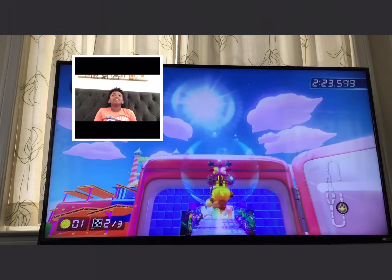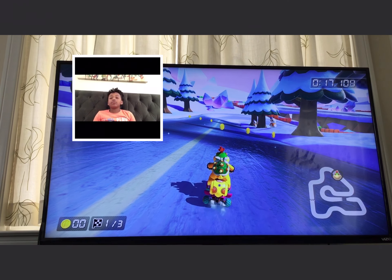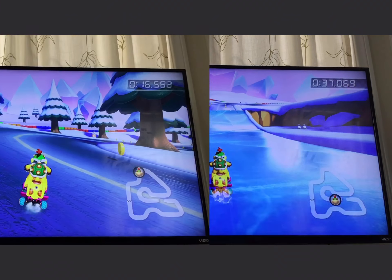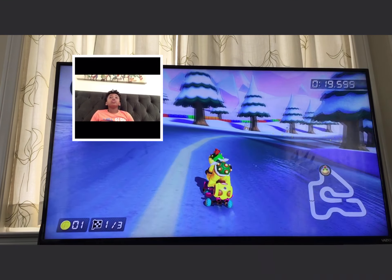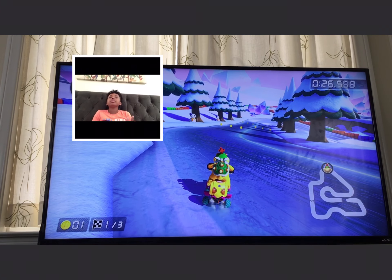This is also a booster course pass track released in Wave 2. This is actually a really cool shortcut because you skip a whole turn — it's what you would call a respawn shortcut. The shortcut itself doesn't work in the traditional sense, but the way that you fall off the map, it respawns you in a place that really benefits you. This would be doing the track normally — you have to go all the way around that corner.